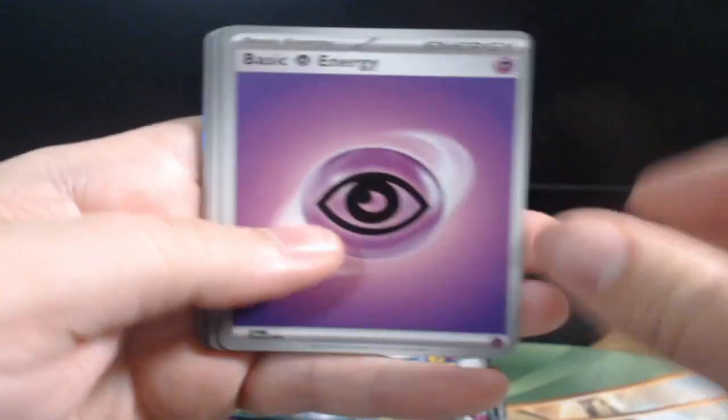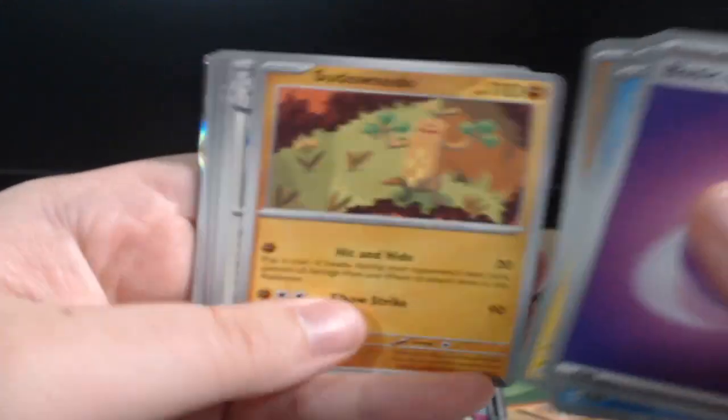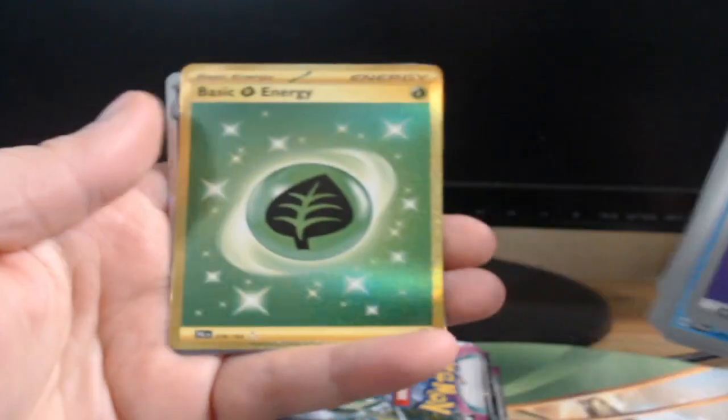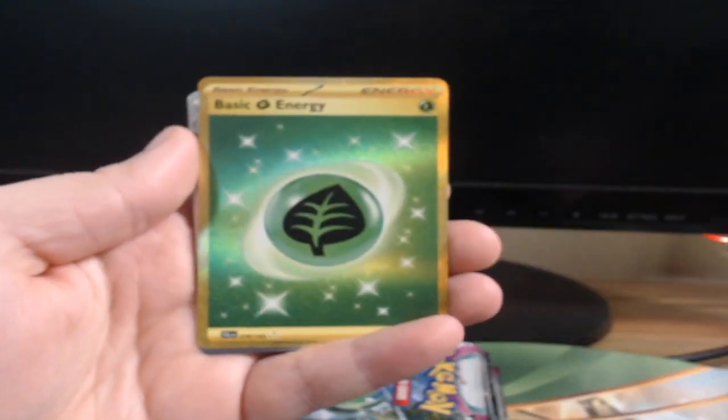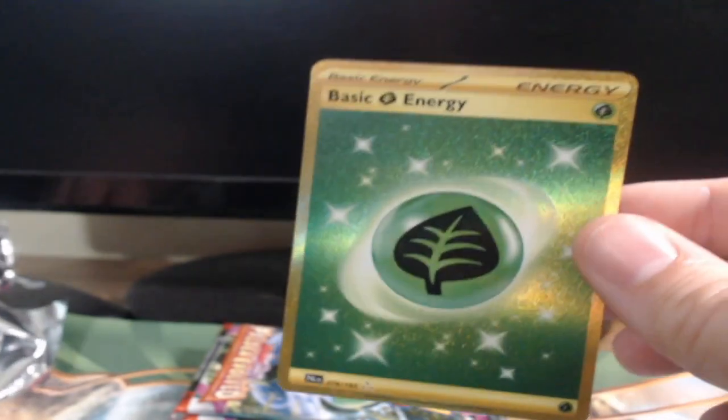Water — dang it. Quaxly, Tinkaton, Pincurchin, Makuhita, Sudowoodo, Palafin, Toxicroak, Clodsire — oh, we got a gold! Gold, we got a gold! Nice — grass energy gold.